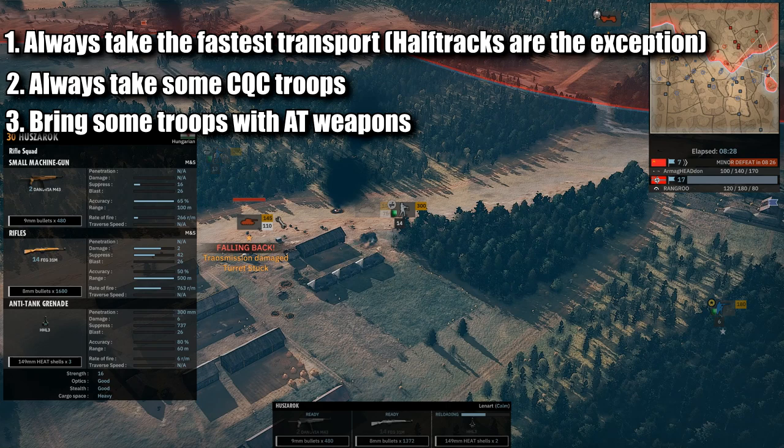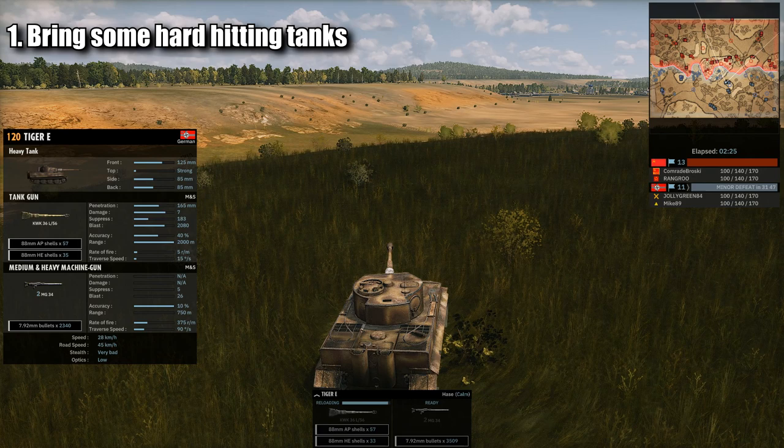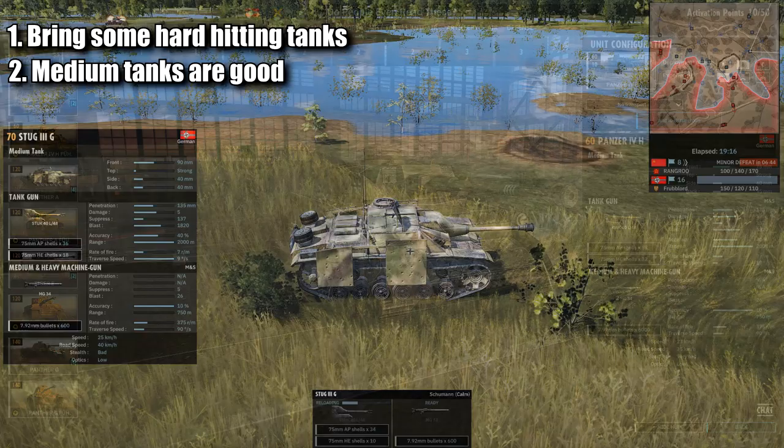The last rule for tanks is you want to bring some of the hardest hitting tanks that you can, always. The reason being is there's quite a lot of open areas in SD2, and having something with a lot of armor and a big gun to hold an open area is usually pretty beneficial. Also take into consideration that some of your harder hitting tanks may actually be in the Anti-Tank tab, so please keep that in mind. Apart from that, tanks are honestly pretty straightforward. You always want to take some medium cost tanks, and pretty much every division always has them, such as Panzer IVs, T-34s, Stugs, etc.